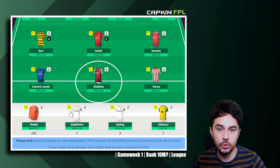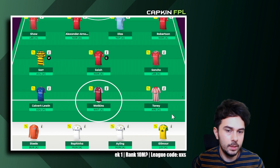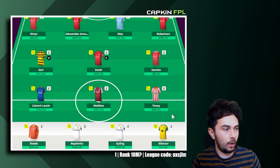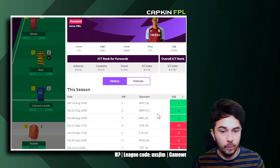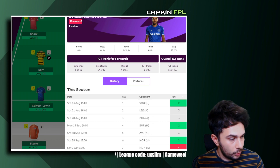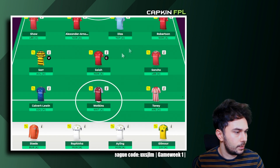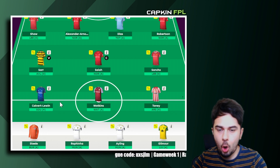For the strikers I've got Cavert Lewin, Watkins, and Tony. Tony is someone I want to bring in — if he does well, fantastic; if not, I'll remove him for Antonio or Wilson from Newcastle. Watkins is there because his first three fixtures look really good on paper, and Cavert Lewin is a long-term investment with good fixtures ahead, though anything can happen with the new manager.